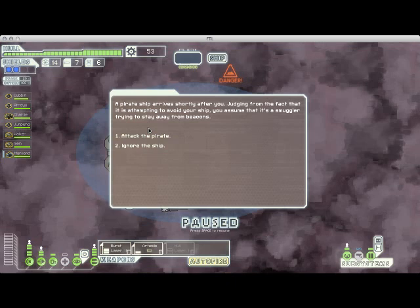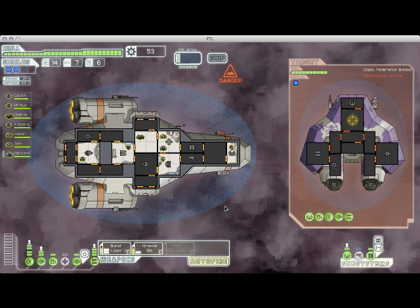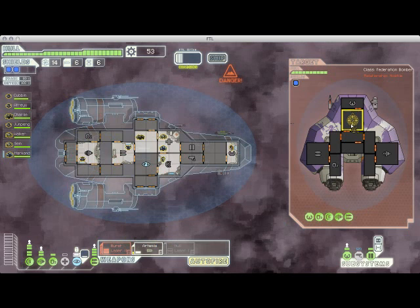Here we come across a pirate that's trying to hide. We hate pirates, so we're going to attack him. We can see he has a missile launcher and a laser, but with cloaking I'm not too worried about the missile launcher. As I demonstrated earlier, it's very easy to dodge missiles with it, so we're going to cloak.